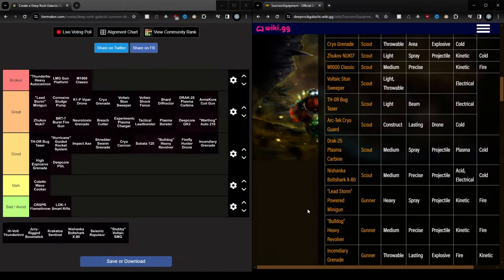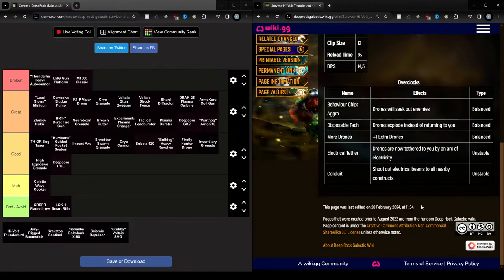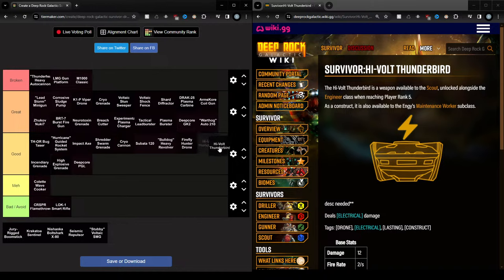The High Volt Thunderbird — it applies electrical, but other than that it's pretty bad. It's not good damage or anything. What else applies electrical? I would compare it to the Bug Taser but it's actually worse, because it applies electrical way worse than the Bug Taser does. This is not great. I would actually pick the Firefly Hunter Drone over this. I might pick this over the Incendiary Grenade because I don't like the incendiary — also for the reason that the incendiary does so much fire on the ground that hurts my eyes. So I'm putting this here.